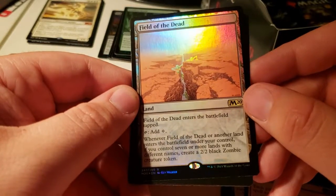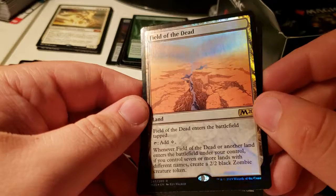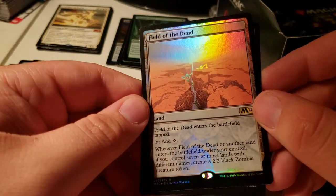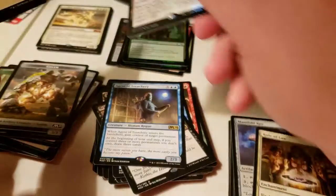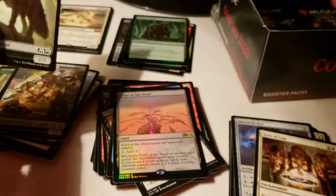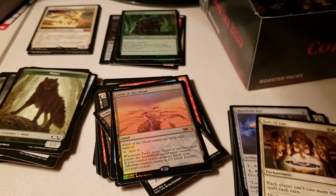Field of the Dead: when it enters the battlefield, if you control seven or more lands with different names, create a 2/2 black zombie creature token. We've got about 12 more packs.